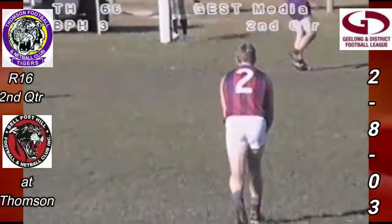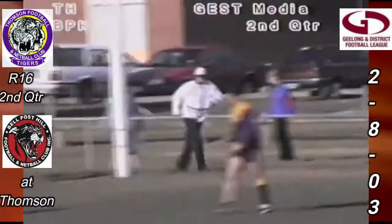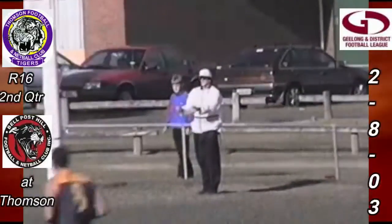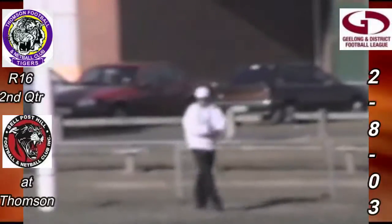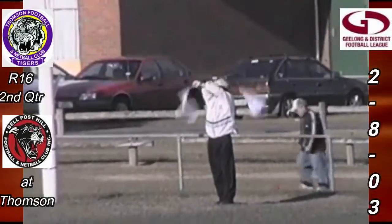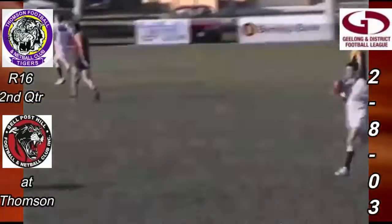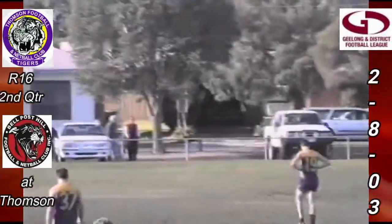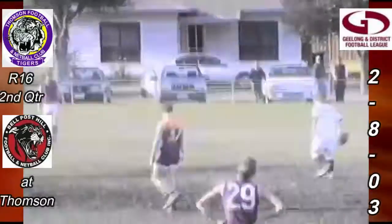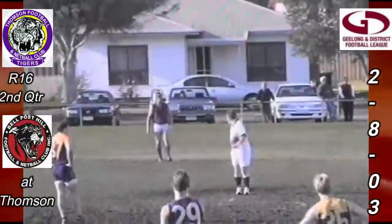Simon Connolly comes in, 30 metres out, and a wobbly kick — he's just got it in, wobbled in. That's enough! He's put it through for a goal! So that's his first this afternoon and the first for Bell Post Hill. They go to 1.3.9, they trail Thompson 10.6.66. Raiders Bingo second quarter scoreboard, 15 minutes played. It just took one of the young guys to show how to kick the ball into the forward half — young Mattie Furman, well controlled kick to the lead, and Simon Connolly took the mark. Certainly was, Eric. No nonsense, just got boot to ball, and that was the right option.